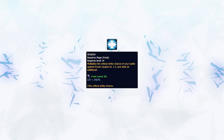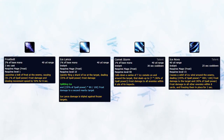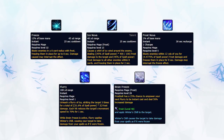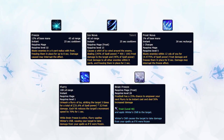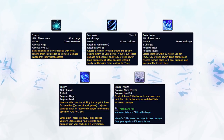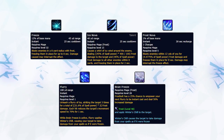Everything as a Frostmage can be shattered, but the most important abilities are Frostbolt, Ice Lance, Comet Storm, and Ice Nova. To shatter abilities, you have four ways to do it: you can use your Pet Nova, Ice Nova, Frost Nova, and lastly Flurry when used with a Brain Freeze proc, as this will apply Winter's Chill to the enemy, which has the same effect as if you were to shatter your spells with a Nova.